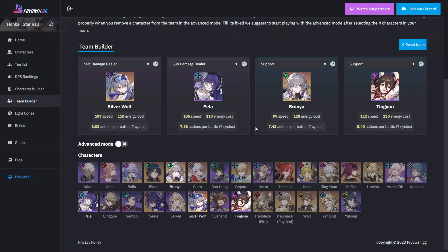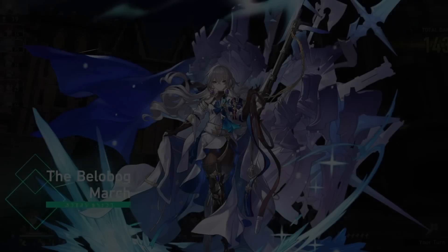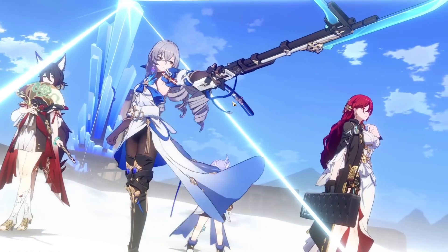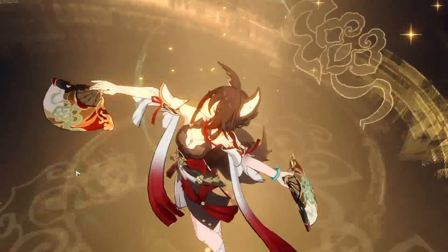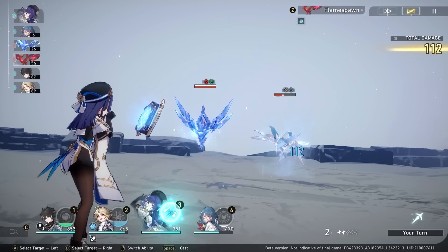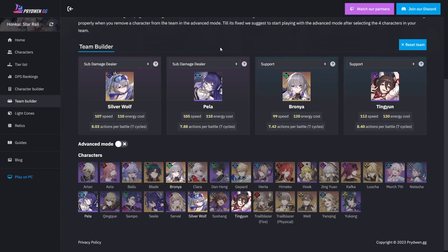Bronya and Tingyun are by far the most-represented Harmony characters right now, and they have a lot of rotation options and access to pretty much all their power because they have the tools they need. They don't need a lot of gear outside of speed and have close to perfect uptime on their kits. Switch over to Pella and Silver Wolf — Pella has issues keeping her ultimate active on enemies to guarantee the team takes advantage of her defense shred. Uptime varies by enemy speed, but if she could execute more ultimates and maintain higher uptime on her debuff, she'd be a lot more viable.